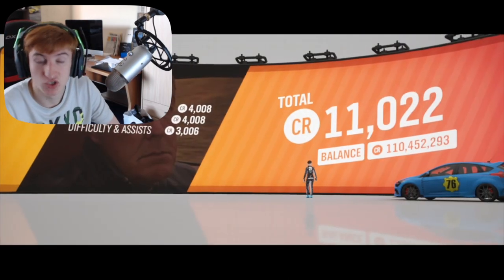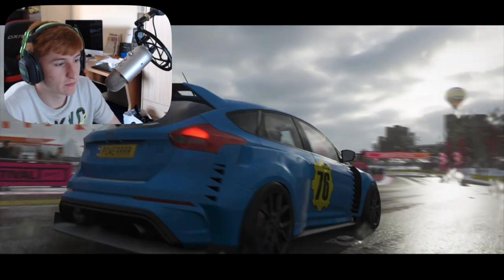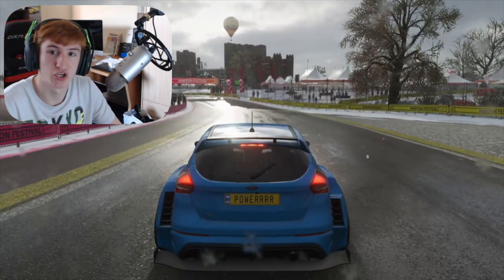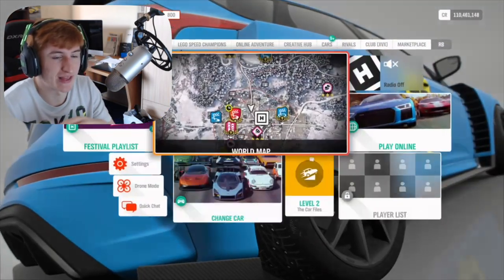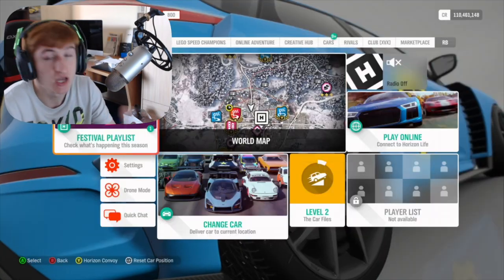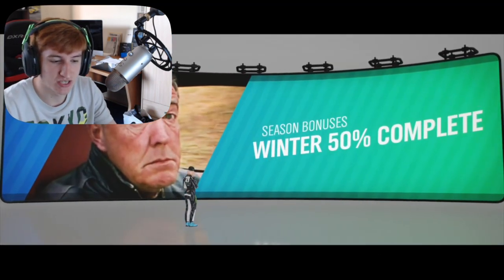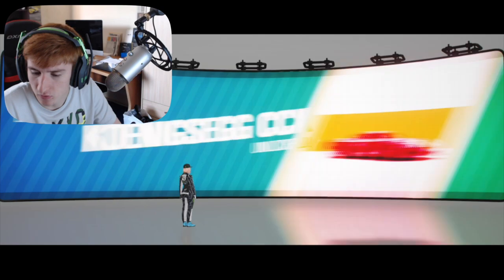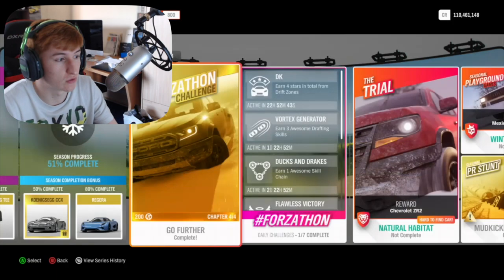We've also been told we're getting a brand new paint engine. You may not notice much difference for standard painting, but there are going to be additional effects you can put on your cars — similar to Forza Horizon 4 where you can have chameleon-type camos and carbon fibre. You should be able to add sparkles and glitter-style effects too. Special effect paints are now available through the new paint engine.